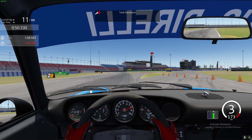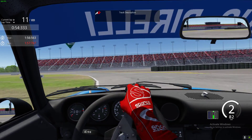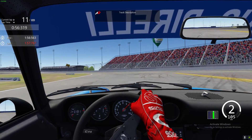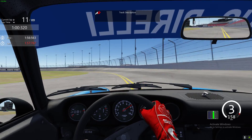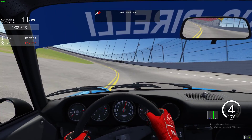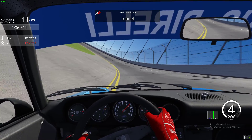Keep in third gear here, don't snatch fourth. Brake just at that marker on the right-hand side there. Keep the car nice and tight through this corner and tight all the way through. You want to join the banking as late as possible.